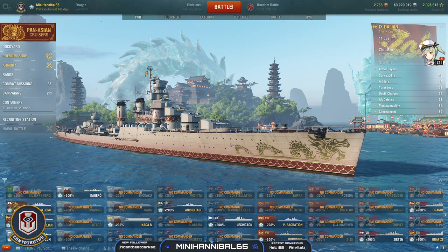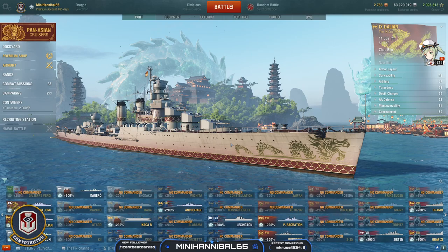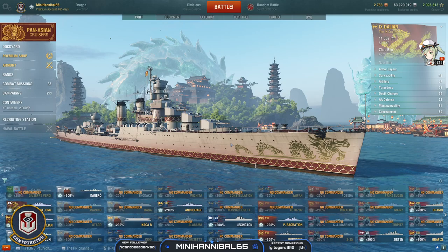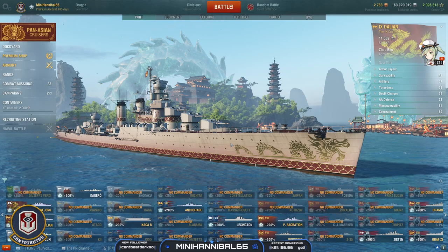What's up everyone, this is Mini coming at you with another video in the 'How I Build It' series. Today I'll be reviewing the tier 9 premium pan-Asian cruiser, the Dalian, and talking about how I built this out to play it. As a community contributor for Wargaming, they have given me this ship for free, so you need to be aware of that. Don't forget to like the video and hit that subscribe button.